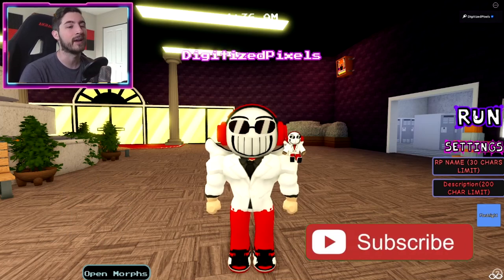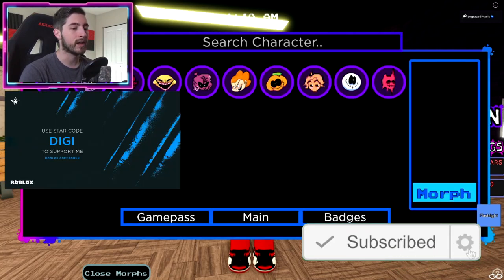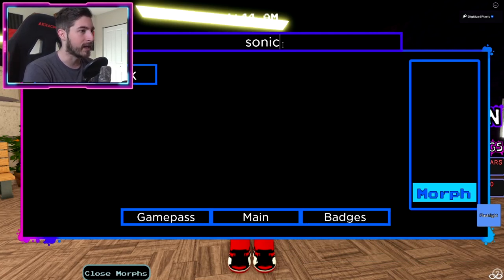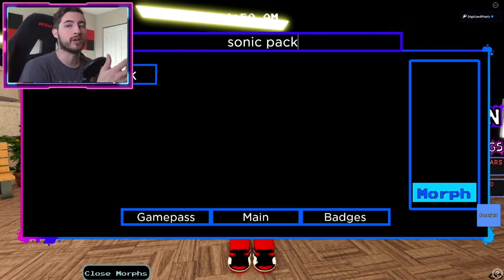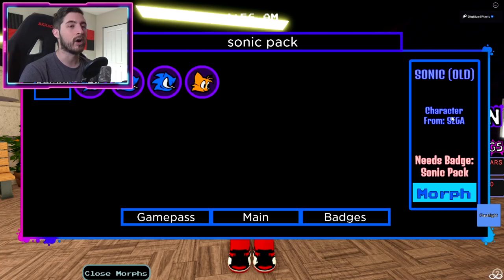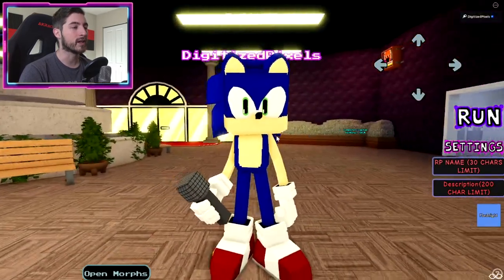Our very first one is relatively easy but it does require you to have the Sonic Pack badge. Open up Morphs, click Badges, and you can type it in - 'Sonic Pack' - there it is. You need this badge right here. If you don't have it, go ahead and watch my video on how to do that.